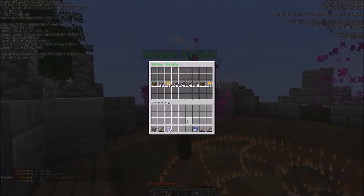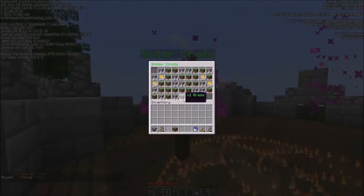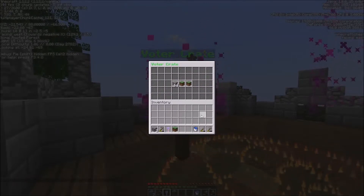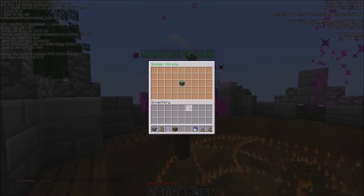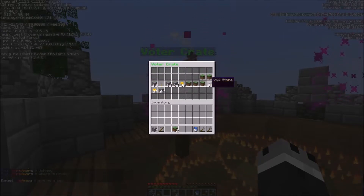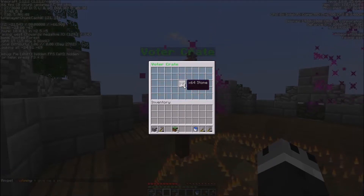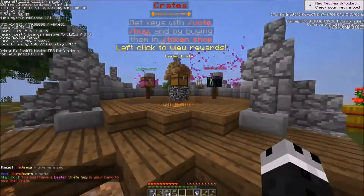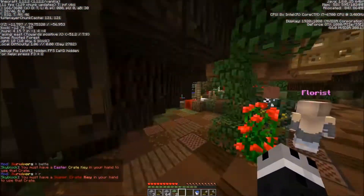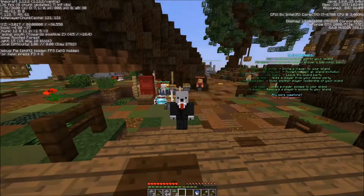I'm hoping I get that 64 stone — doesn't look like it, I get one grass block. Let's open again — I see that spawner. I got another grass block, that's always good. I've got quite a few grass blocks to work with; I don't know what I'll use them for but who knows. There we go, I got some nice 64 stone! I want to do the super crate one of these days. Anyway, thank you all for watching and I will see you guys next time, goodbye!